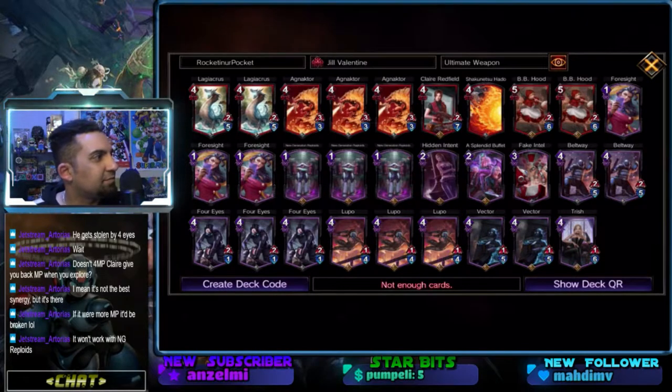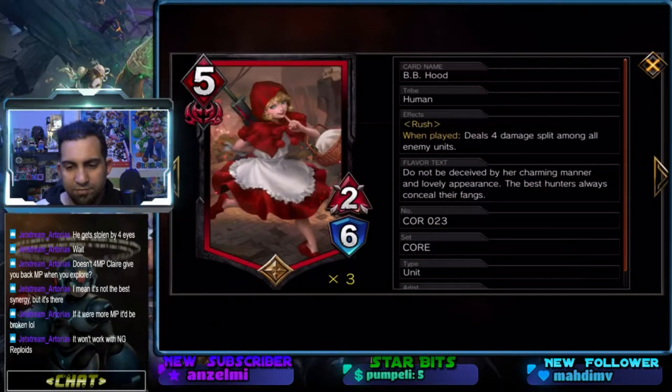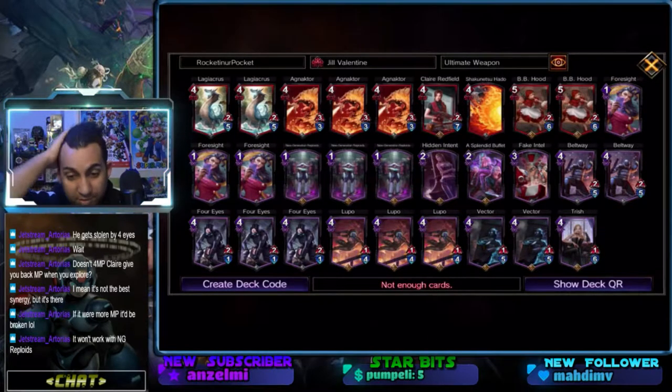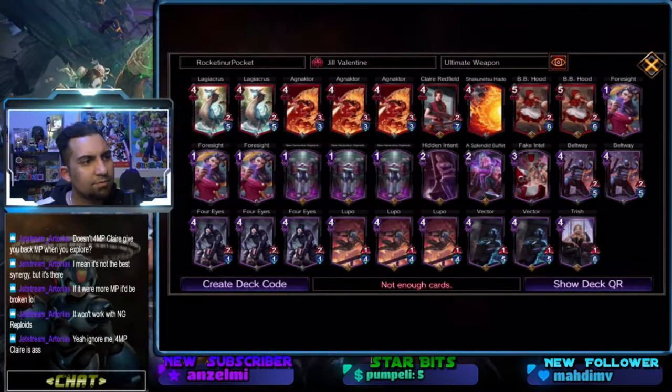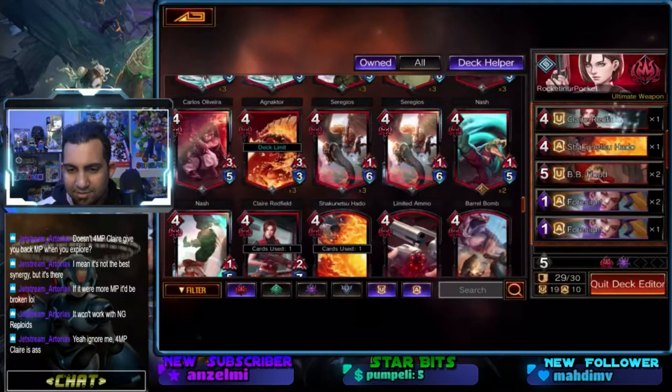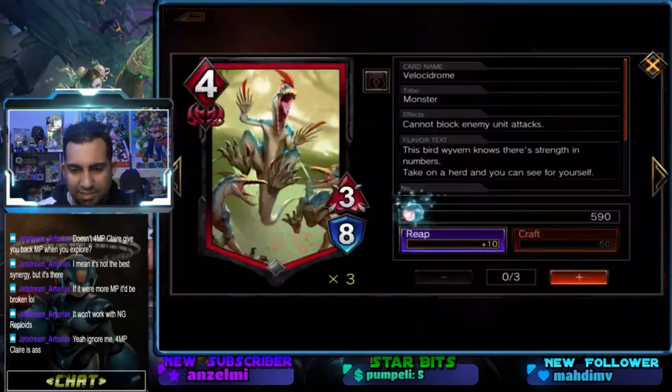Some BB Hoods at least — four damage split among enemy units, split among three. Some more direct damage cards were probably necessary for this. I feel somewhat more comfortable now, but we're down one card. Is it not good? Okay, goodbye Claire. I like the idea of it, but yeah — I just don't think it really resonates.